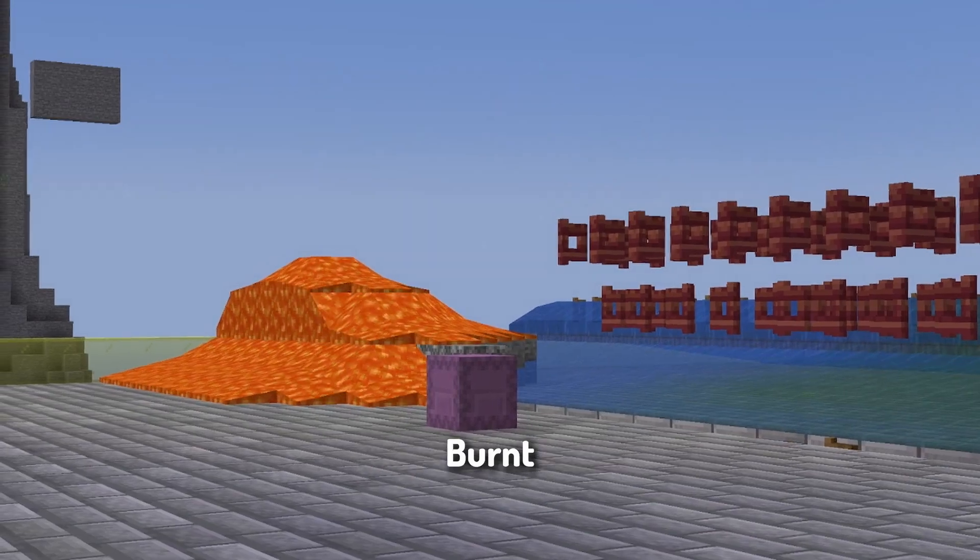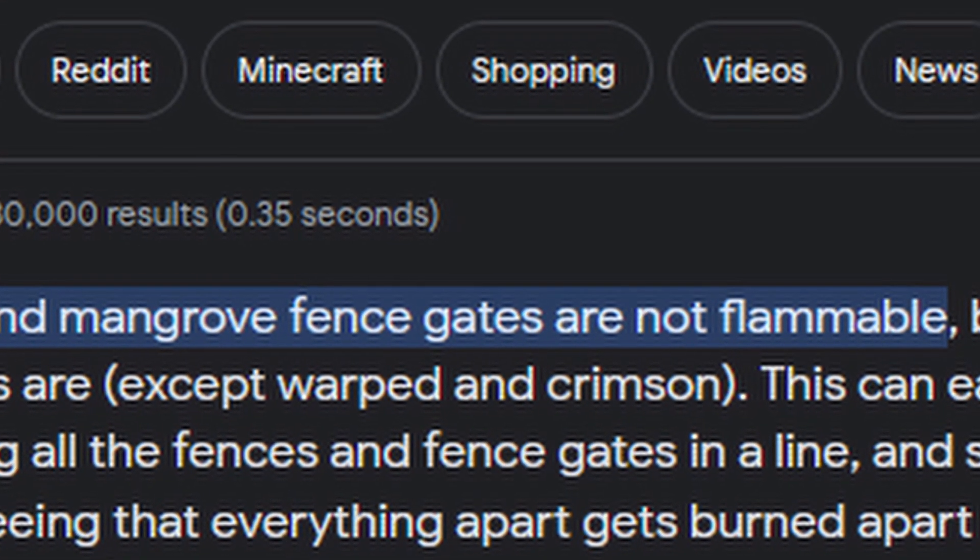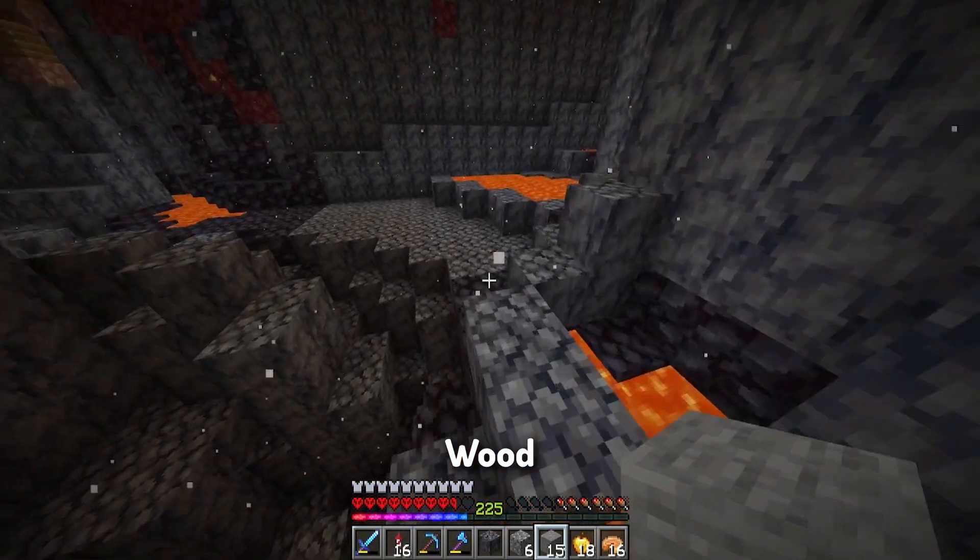I guess the fence gates burn. But Google said that mangrove fence gates don't burn. That makes sense now — I guess we are going to have to get some warp wood.